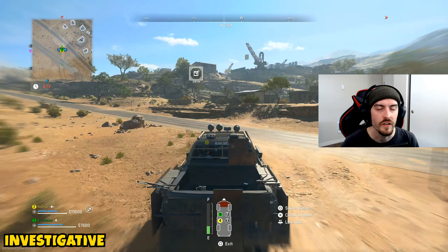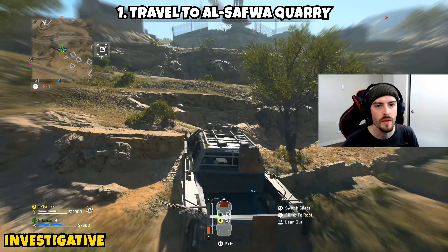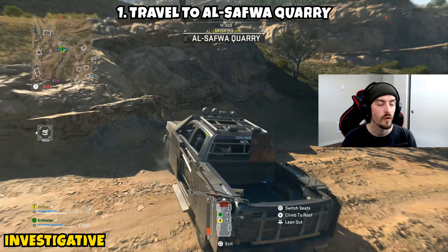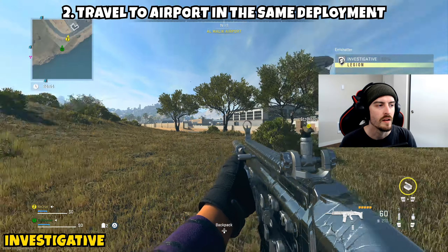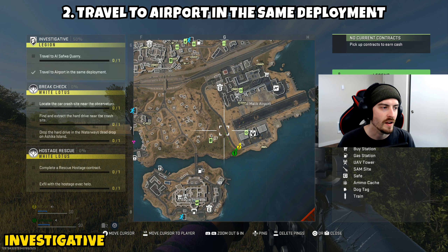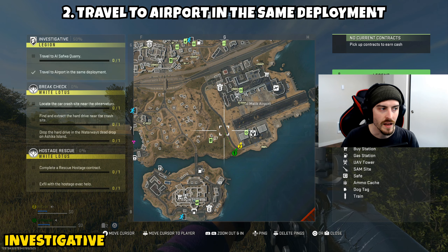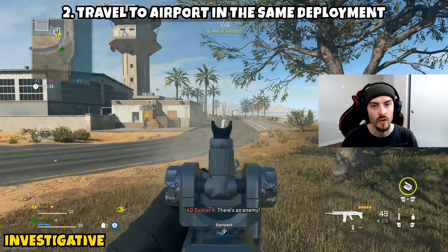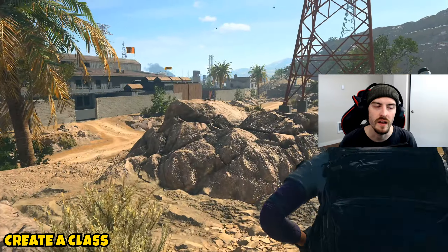First up we have 'Investigative' — it's a two-parter. Part one asks you to travel to El Solfatara Quarry. You can open the map to see the POI locations, so it shouldn't be hard to find. Just go there or get lucky and spawn there. Part two has you travel to the airport in the same deployment. You can do them in either order — I actually spawned at the airport first and then went to the quarry, and it still counted.